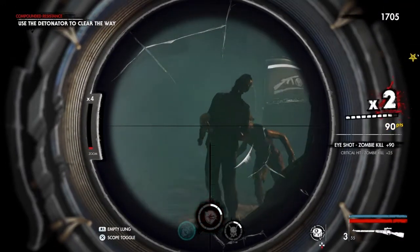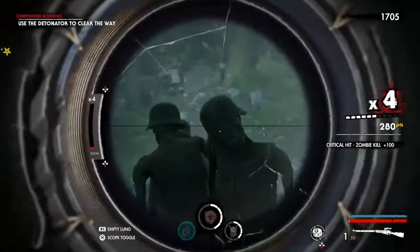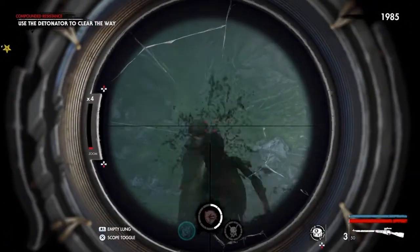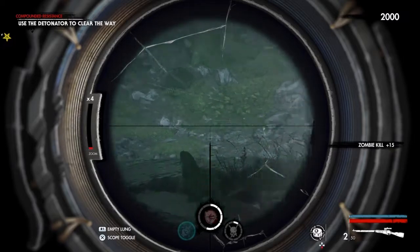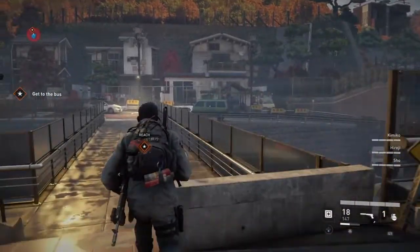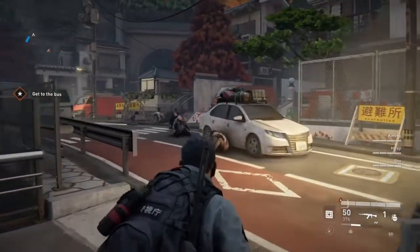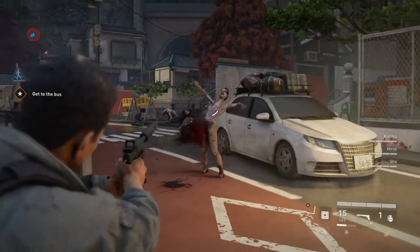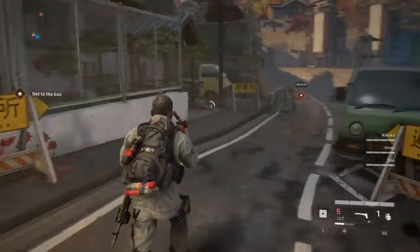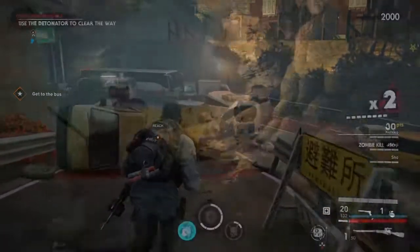The ace in World War Z's hand is its ability to put hundreds if not thousands of fast-moving zombies on screen at the same time. This makes some of the sections you play absolutely stunning because they look like they're out of the film. The whole point is these fast-moving zombies hang around in huge packs and rush you all at once, so you need your big heavy machine gun, mortars, and traps to hold the horde back. That is really cool.